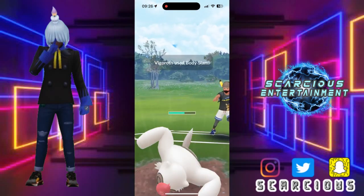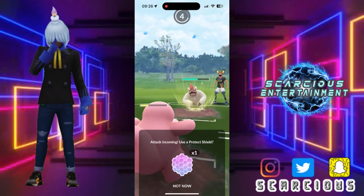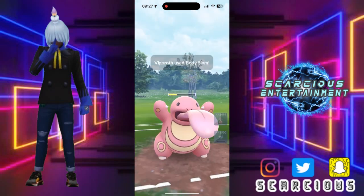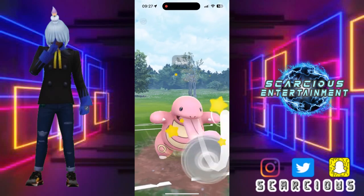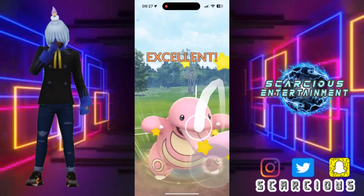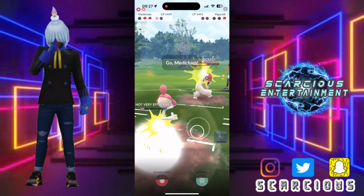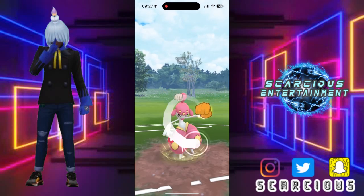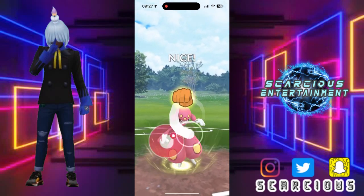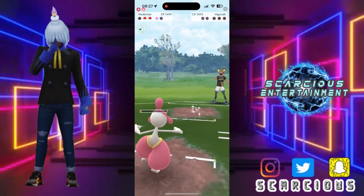They're offloading Body Slam here — that's absolutely fine. Throwing another. Can we just barely survive? If we do, can we get off our Body Slam? We can! Look at that! You already know the vibes. And they shielded that — absolutely fine, we like that. Because they are shieldless and Medicham is offloading that Dynamic Punch. This will obviously wrap it up.